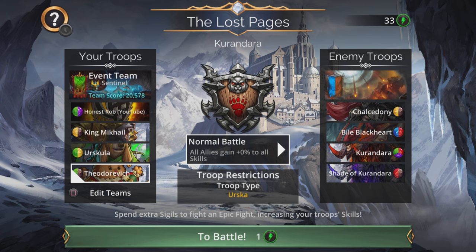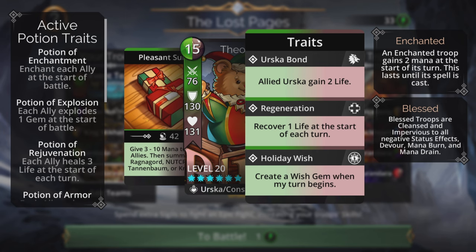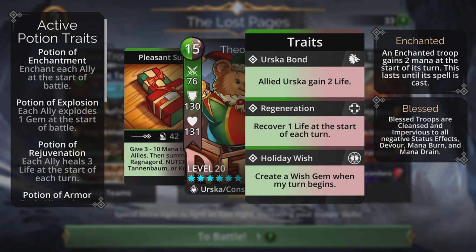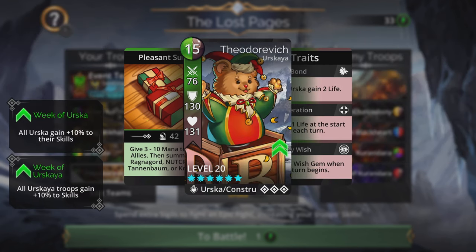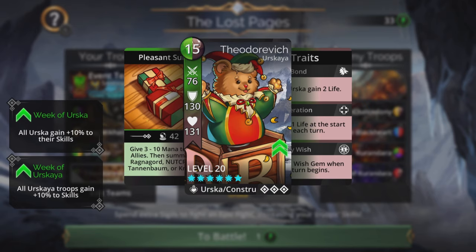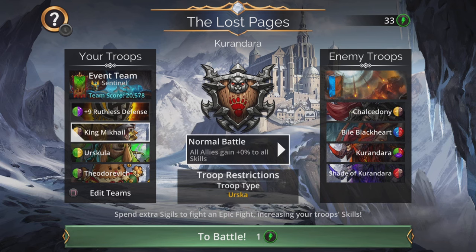The key to this team is the awesome Theodorovich - that creative Wish Gem when my turn begins is just fantastic. When you explode or destroy a Wish Gem, one of five things happen: all mana goes to one of your troops, two of your troops, three of your troops, all of your troops, or all of your troops and all enemy troops. It's only the last one that can work against you, and even then all your team is charged up too. With King Mikhail you explode a row taking out the Wish Gem and repeat the process - 80% of the time it's completely in your favor.